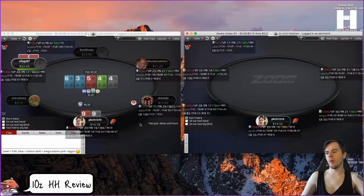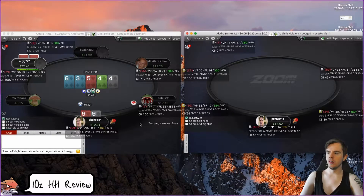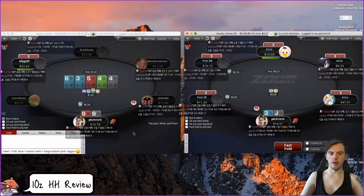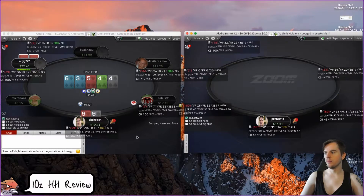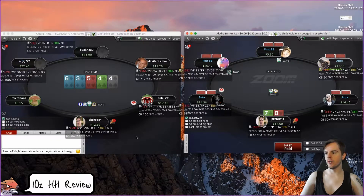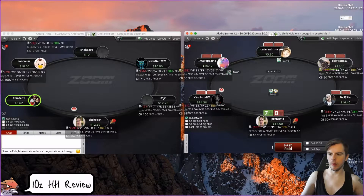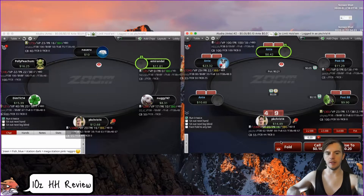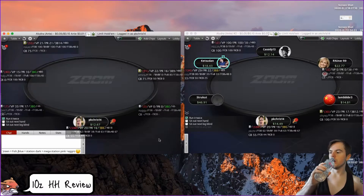It depends though — when we're bluffing we're always bluffing bigger. This is one of the strongest hands we're going to have here, other than 7x or full houses. I'm okay with the sizing — kind of a weird spot anyway. I might go a little bit bigger just because it looks very value-y. We want to make it look a bit like a bluff to get called, since we're targeting hands like ace-king and ace-five suited.